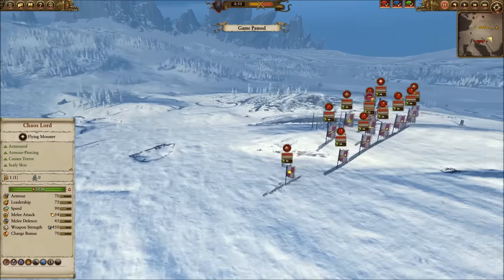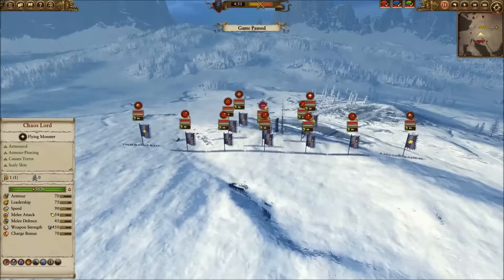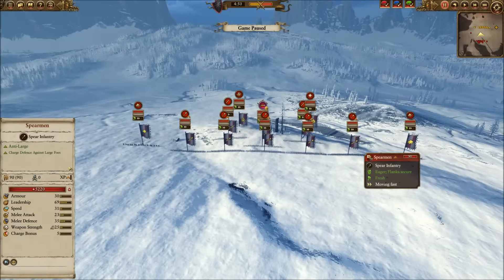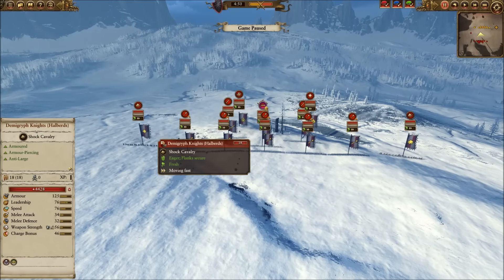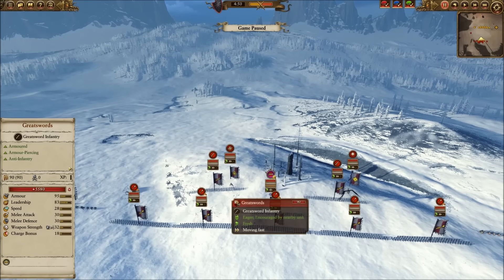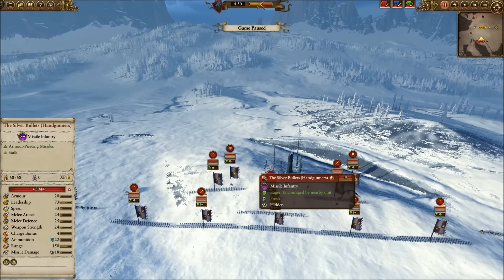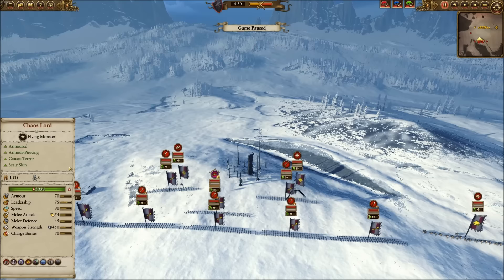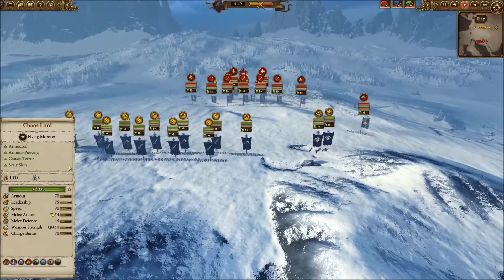My opponent deployed Outriders in Vanguard. For his main infantry line he has five Spearmen, flanked on each side by Demigryph Knights with Halberds. In reserve he has two Great Sword units. He also brought the Silver Bullets with their Armor Piercing — a great choice against Dwarfs or Chaos. He has a Flying Light Wizard for the net and Karl Franz on a Flying Mount. Let's see how this develops.